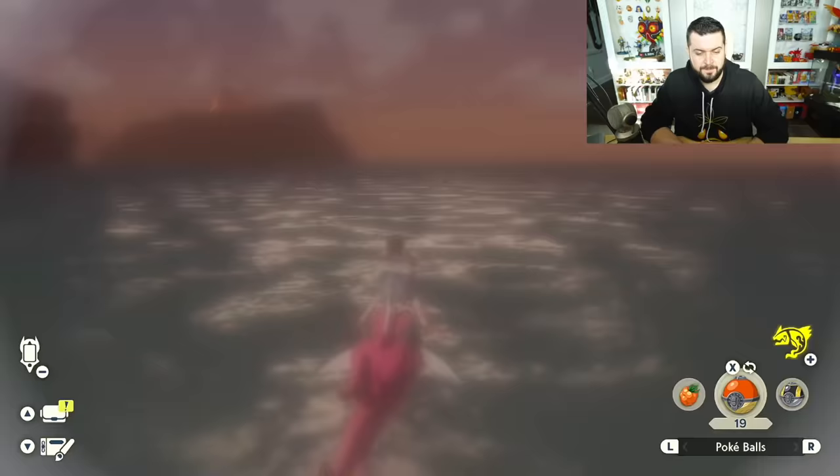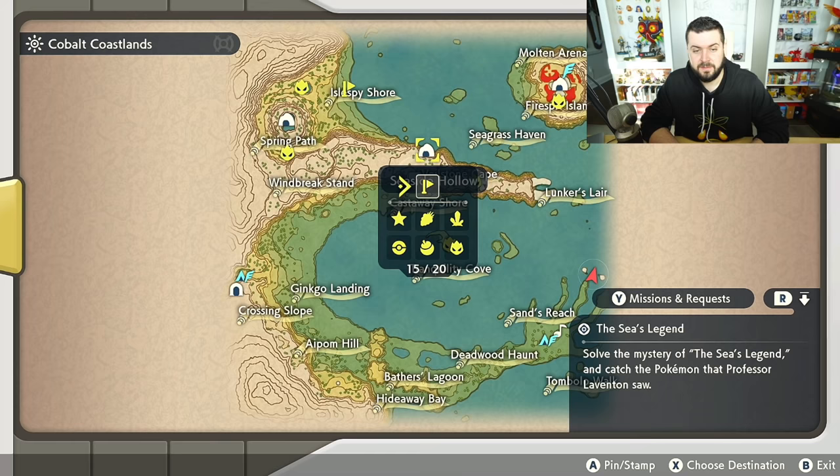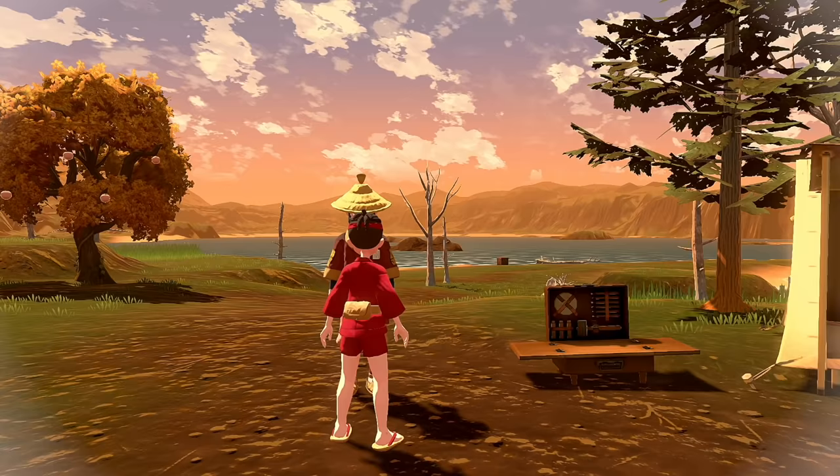You heard something that sounded like a cry and a boulder shifting in the distance. If we look on our map now, we will have the Seaside Hollow marked. Fantastic — we can now remove these Pokemon from our party.